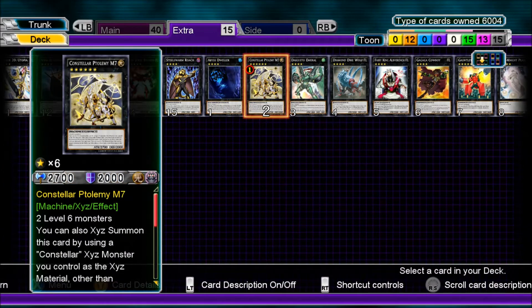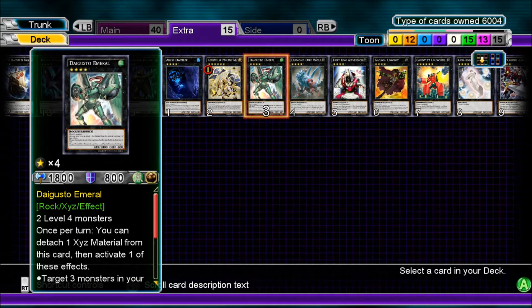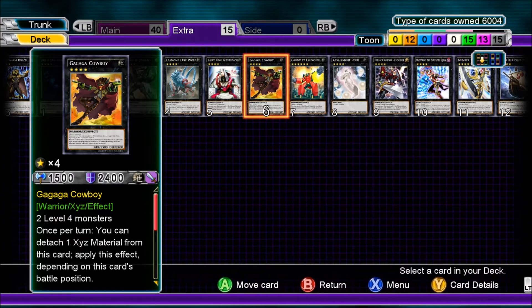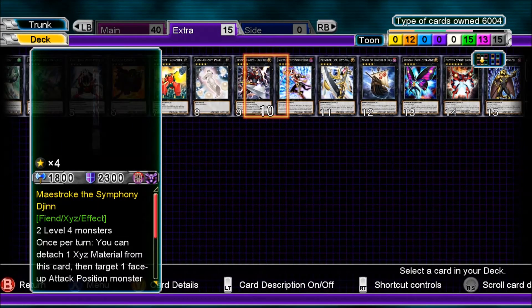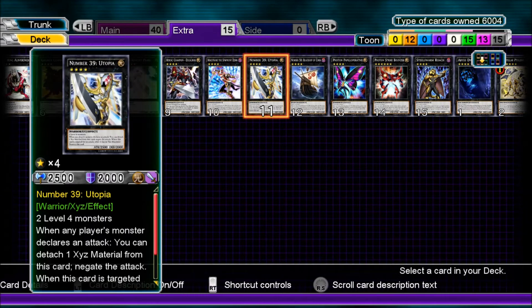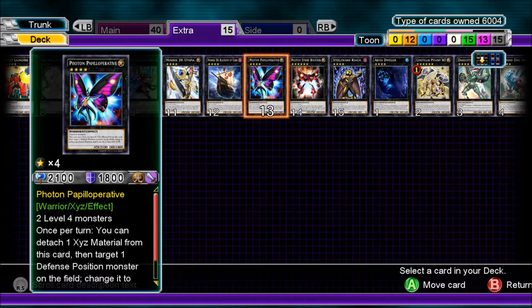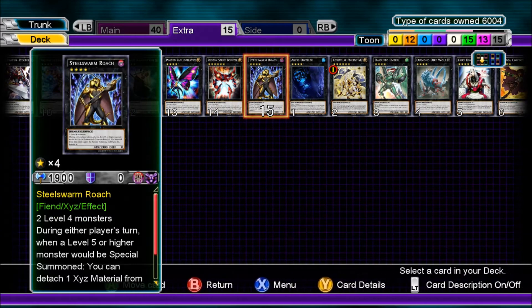Extra Deck: Bujintei Tsukuyomi, Constellar Ptolemy M7, Digvorzhak, Diamond Direwolf, Fairy King Albverdich, Gagaga Cowboy, Gauntlet Launcher, Gem-Knight Pearl, Heroic Champion Excalibur, Maestroke the Symphony Djinn, Number 39 Utopia, Number 50 Blackship of Corn, Photon Papilloperative, Photon Strike Bouncer, and Steel Swarm Roach.